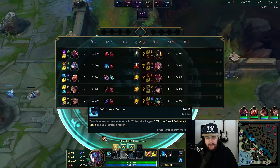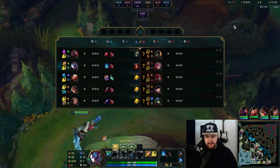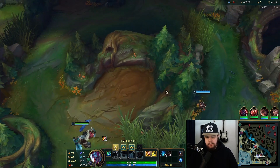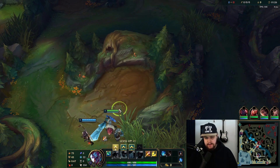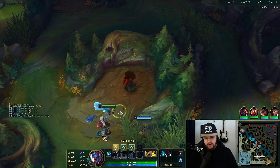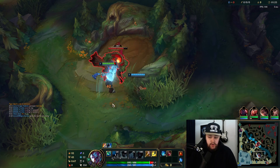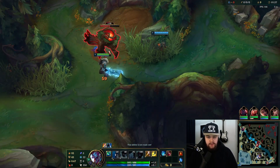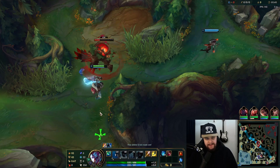Running Lethal Tempo here with a bunch of attack speed, going for more of a damage over time type build against the Vi. The current meta build for Vi is Radiant Virtue — a pure engage, full tank Vi — which makes facing it as Trundle like 50 times easier. You just press ult on that champion and you're winning.